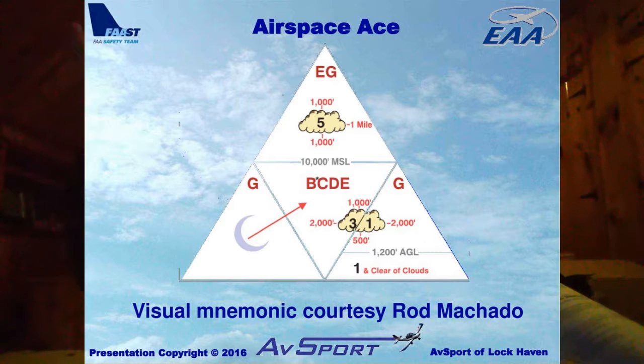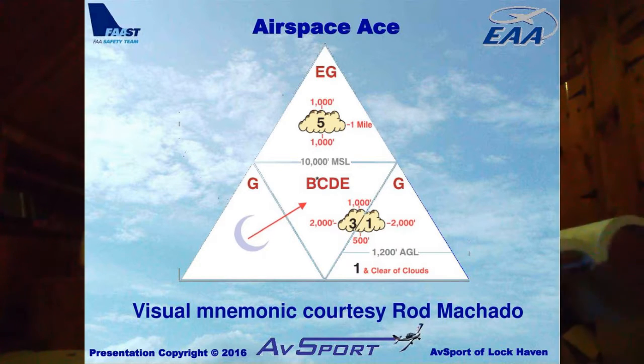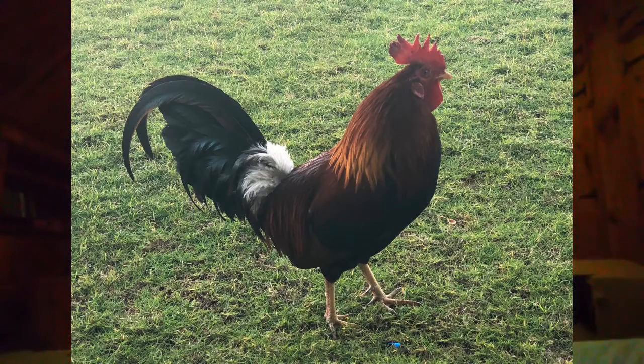One of the things you have to know if you ever want to fly anything is the cloud visibility requirements — it's an entire chart you have to memorize. Most people draw a triangle, which doesn't work. You need a wrap, and that wrap is the COCK method.